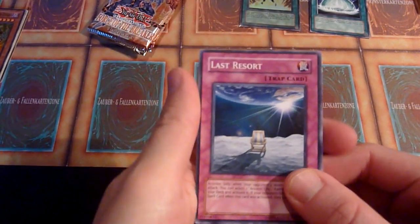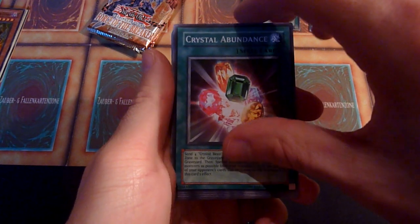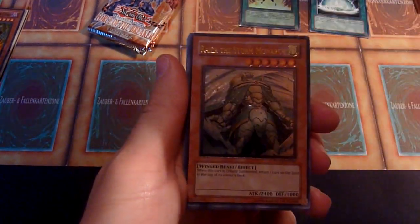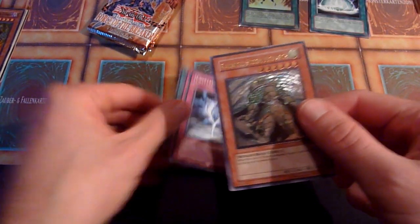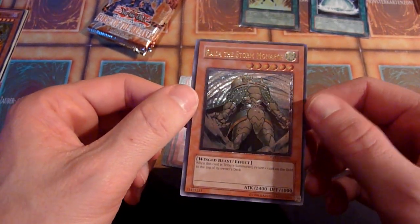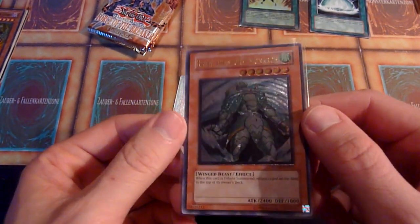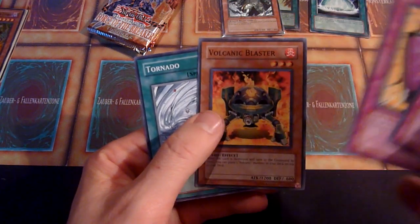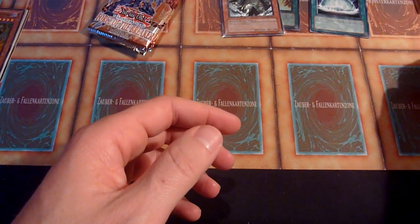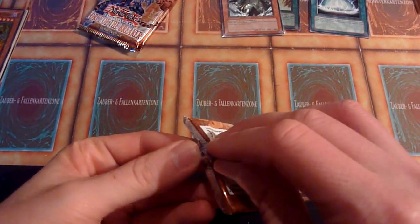Pack number three. Last Resort — I'm not going to see. Crystal Beast Amber Mammoth. Crystal Abundance. Heart of Clear Water and Goblin. Yeah, geil! That's another Ultimate Rare Riser — the Storm Monarch. The last opening where I opened Force of the Breaker was, I think, the first one ever that I didn't pull a Riser — not in Super Rare, not in Ultimate Rare. And now this is my second Ulti Riser. I'm very pleased with that. That's sick. Definitely going to take this. I thought this was a Scattershot in the same pack — that would have been close to perfect. I'm very happy! Riser was absent last time, and now he returned in his most beautiful form, you could argue.